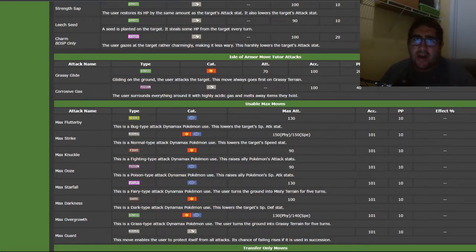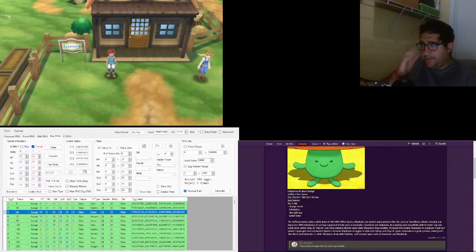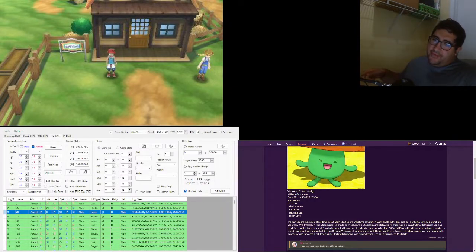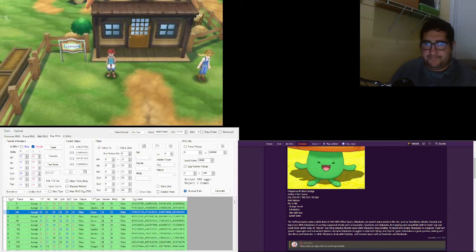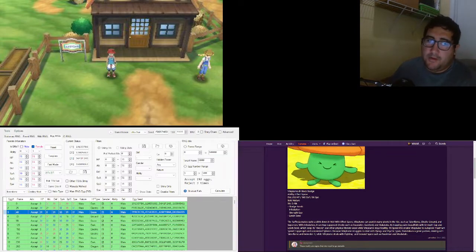So let me show you the setup — I'll pause the video and show you guys how to set that up. Alright, so here's what I have: I have the breed setup for Gen 7, I have the 3DS RNG tool, and my target shown at the bottom.